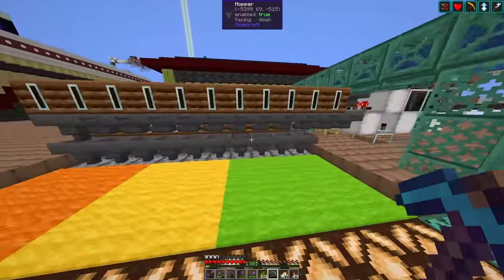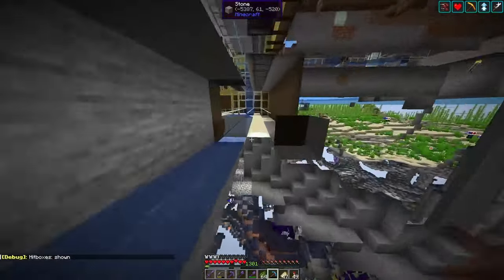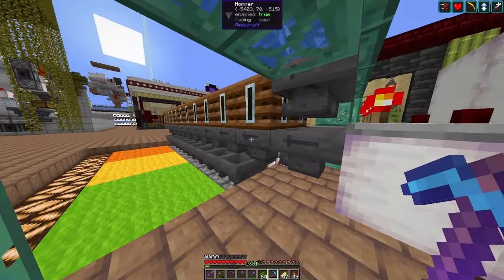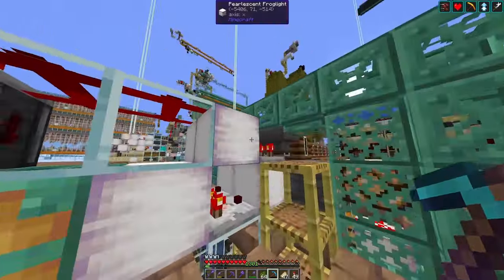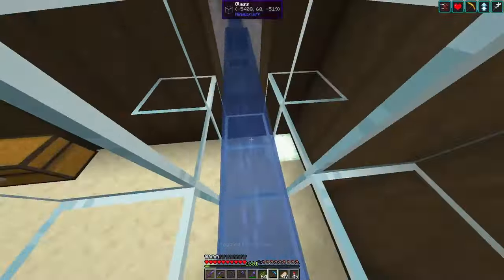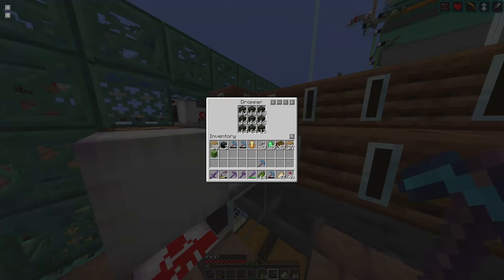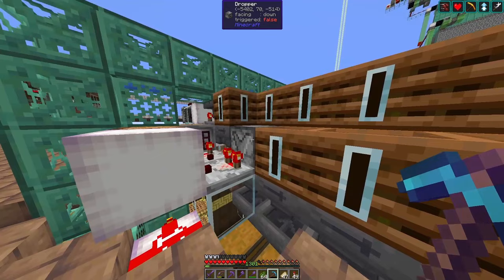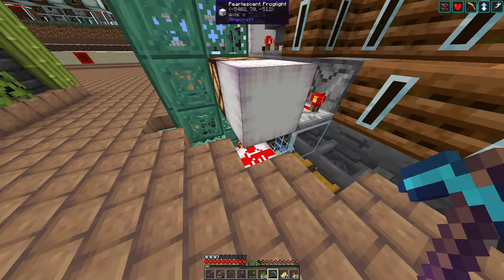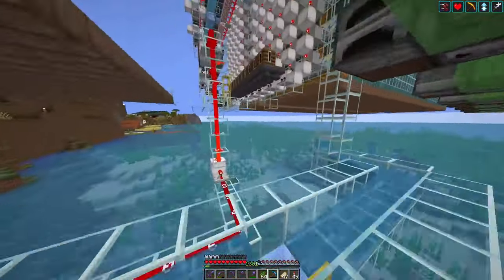Now let's look at the supply of cactus and kelp — back in my survival world. On one side I have this big cactus farm, which uses a water stream to move items over an item filter for the cactus, going into this hopper line. Next to it we have an item filter for the dried kelp blocks, coming in from the other side via a water stream, as this is currently the only contraption my kelp farm supplies. I read this container, and if it falls below redstone level 9, I enable a redstone line going all the way to my kelp farm.